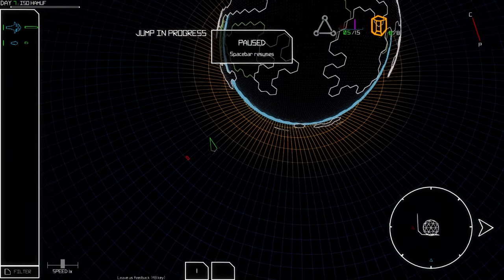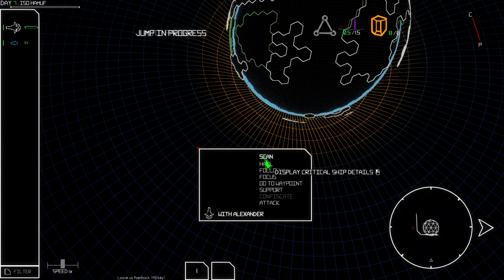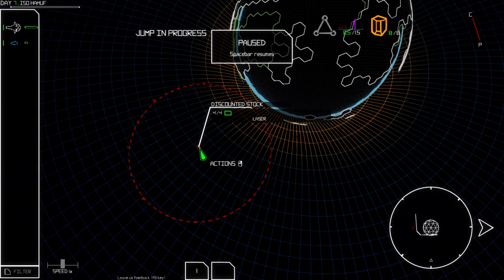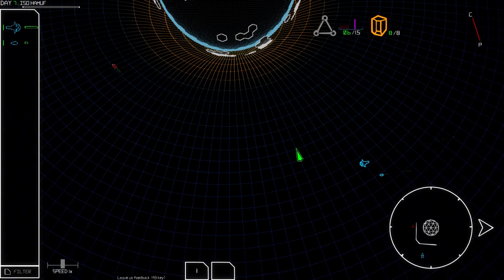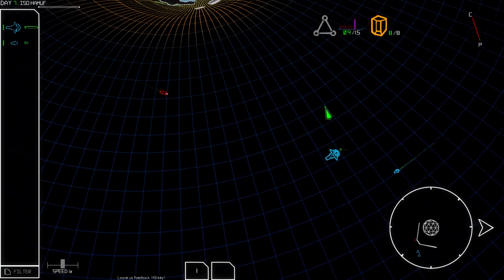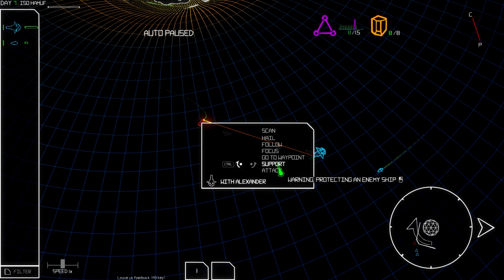It's a Corp crew ship with a laser on him — he might attack us. We hail him. Maybe if he's a merchant we can buy something. He is attacking! They did not waste any time. Okay, we attack.